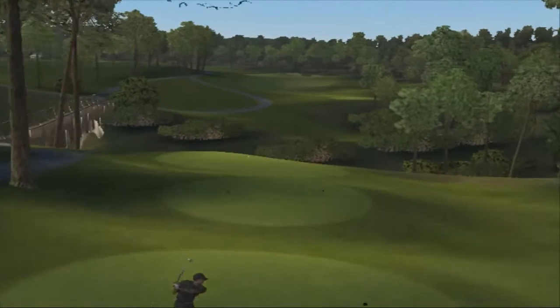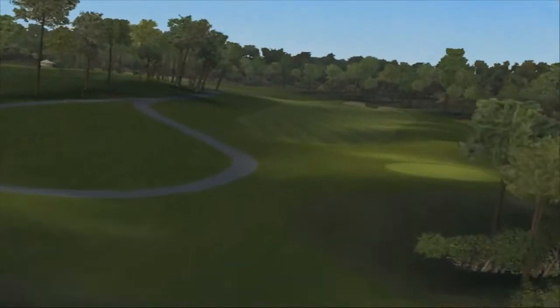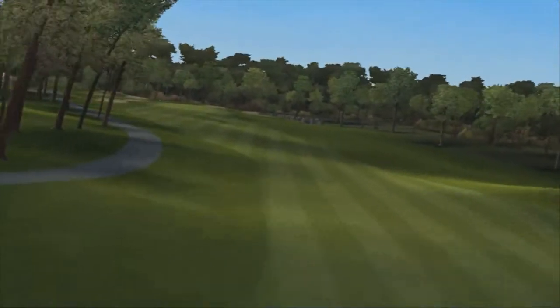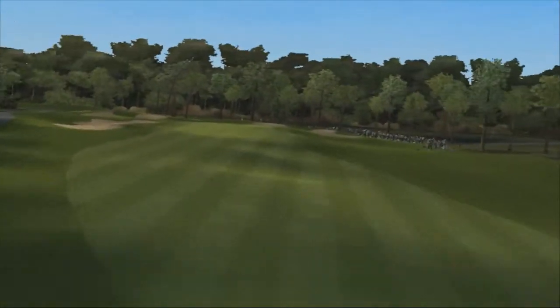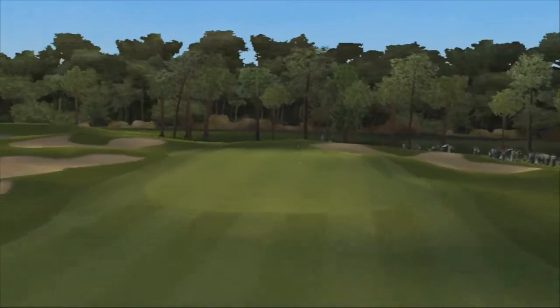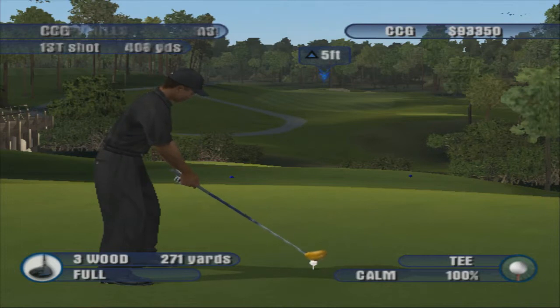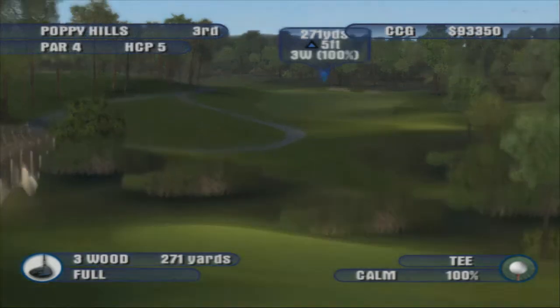The third hole of Poppy Hills is a dogleg to the left, which forces a tee shot of at least 215 yards to clear the corner. The approach is uphill to a two-tiered, severely sloped green. Placing the ball below the flagstick is a must here. Alright, next hole, we're all even right now.